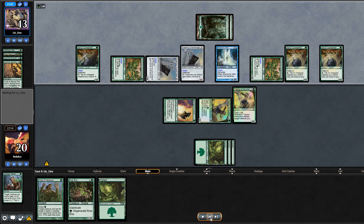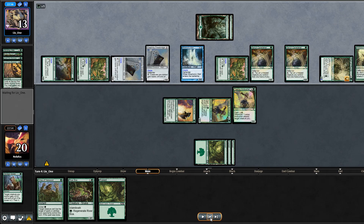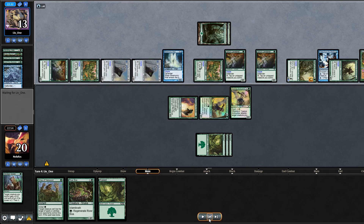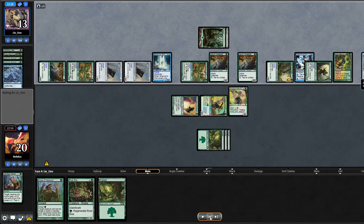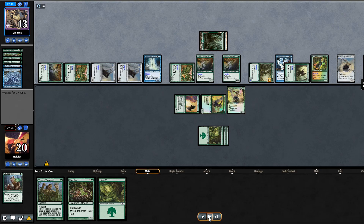They get Cerulean Caretakers, Wall of Roots, Axebane Guardian, and just go nuts. I'm wondering if this is a turn four kill. They play Axebane Guardian, give everything haste, then get Drift of Phantasms and transmute it for Freed from the Real. At this point they have infinite mana — I'm just waiting for their payoff card. They transmute another Drift of Phantasms and find Bloodrite Invoker. Game's over and I concede. Turn four combo kill from Walls.